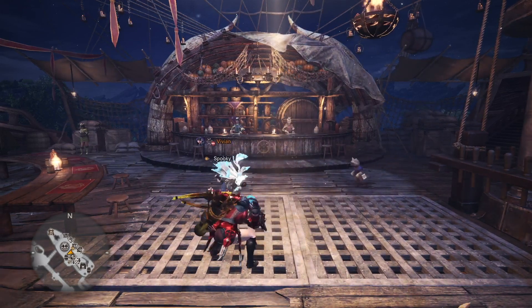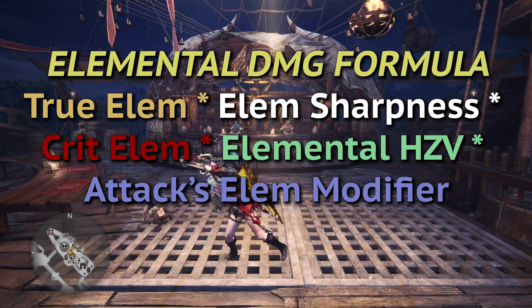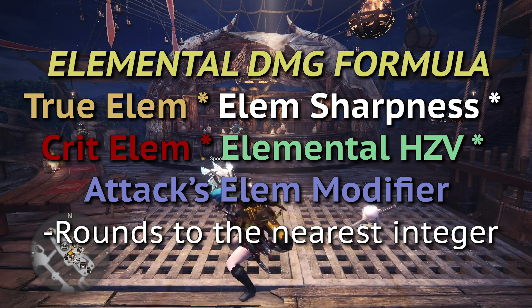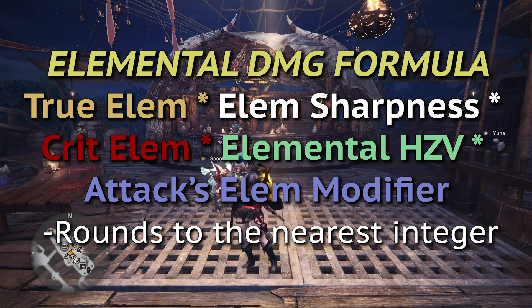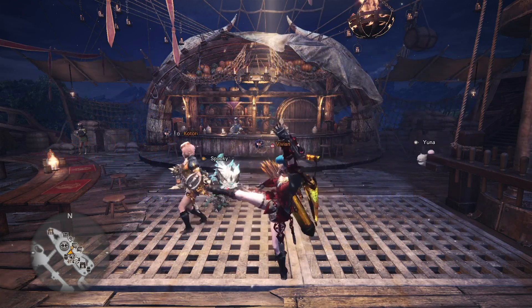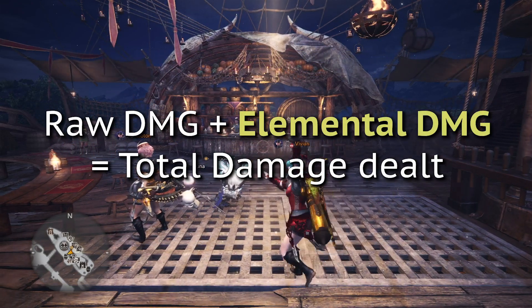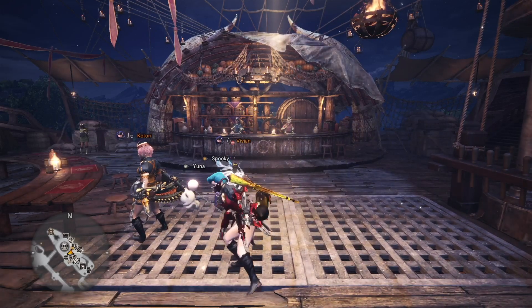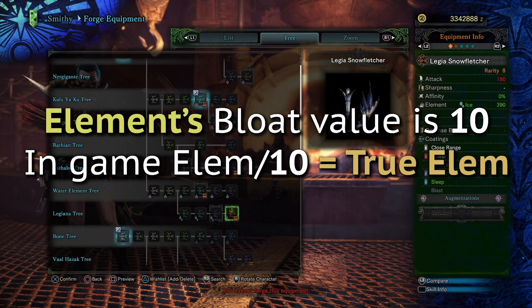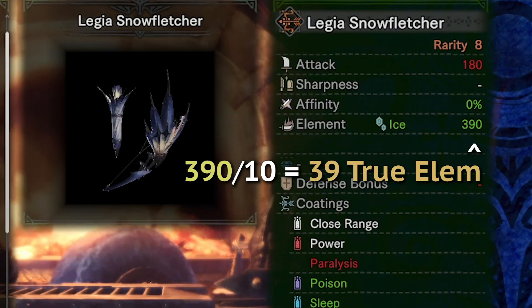So let's quickly cover the damage formula for elemental damage. Elemental damage, like raw damage, rounds to the nearest integer. I have heard from some other testers that elemental damage rounds down, however all the testing I've done personally shows that it always rounds to the nearest integer. You simply add this elemental damage to your raw damage for an attack, and that gets your total damage. The bloat value for element is always 10, so we simply take one tenth of the on-screen element to get our true element.